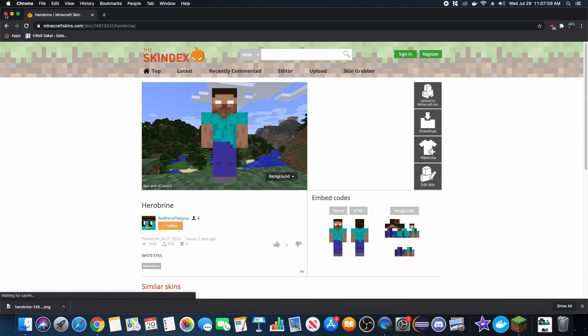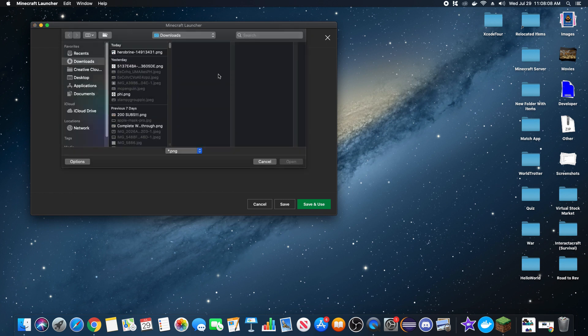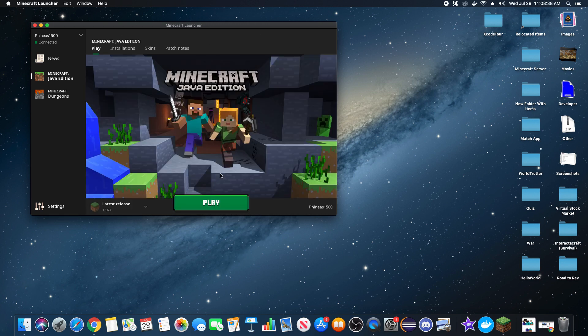Let's go to the Minecraft launcher and click Skins. This is my normal skin — it's a penguin. Add new skin, and browse. Open up this file. As you can see, it's basically just a Steve mask, so it's kind of not a great skin, but it can do. If you really don't like this, it's really easy to create a Herobrine skin — you can just copy Steve's skin and literally add white eyes. So then you can click Save and Use, and there is your Herobrine skin. Successfully updated your skin.